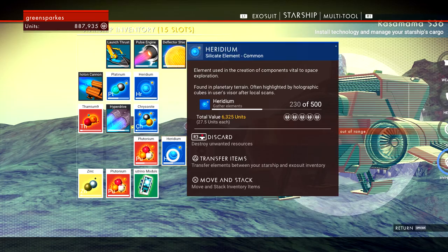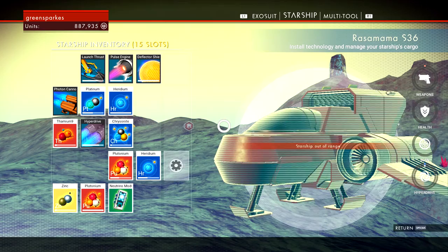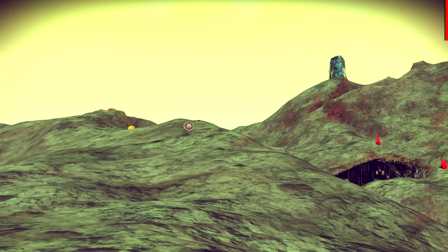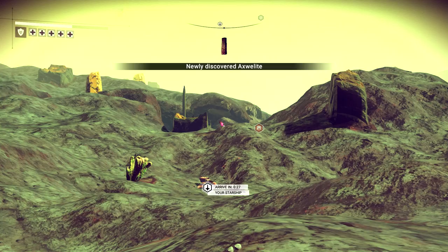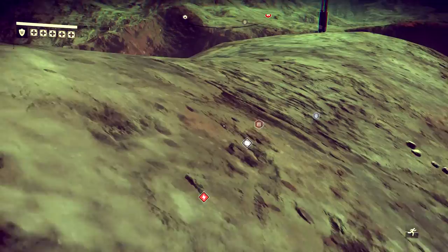Pulse engine - let me do it here. Life support is low again - this place is tough to survive on. I'm gonna need some other solution to my life support problems. What is that? It doesn't look like plutonium. The scanner still doesn't tell me what it is - I'm too far away.